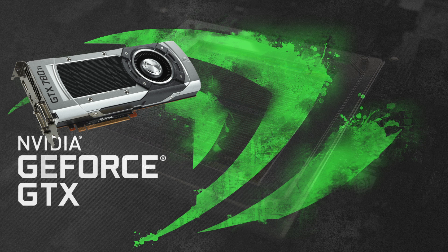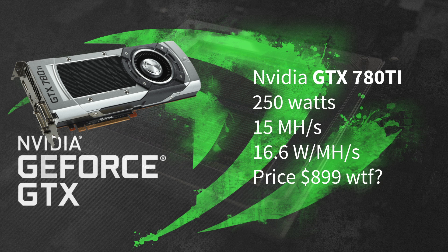Next up we have the GPU Nvidia 780 Ti. It uses 250 watts and hashes at 15 megahashes per second, which equals 16.6 watts per megahash. The price I see is 900 dollars — yeah, this is a rare piece I guess.